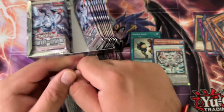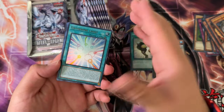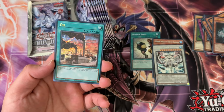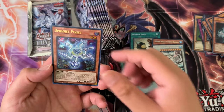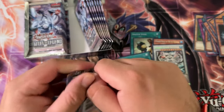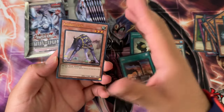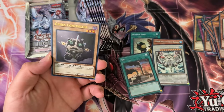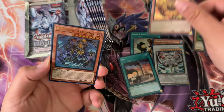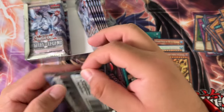Ice Jades are somewhat new and they're already getting some new support in this set. That's Division Oil — that's the second Oil I've pulled, so that's decent. They're not that expensive, about three dollars, and I kind of feel like they're going to go down in value. Guard Dog, Genix Controller, Exodia Incarnate.